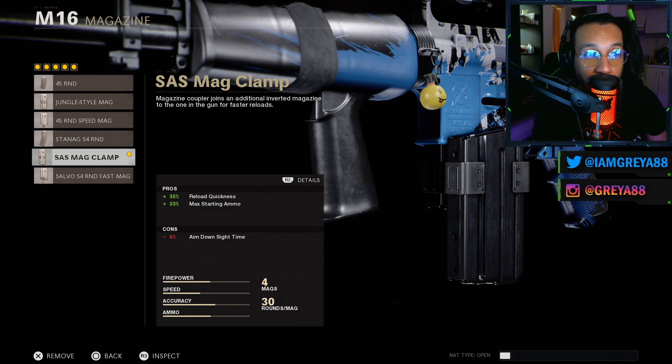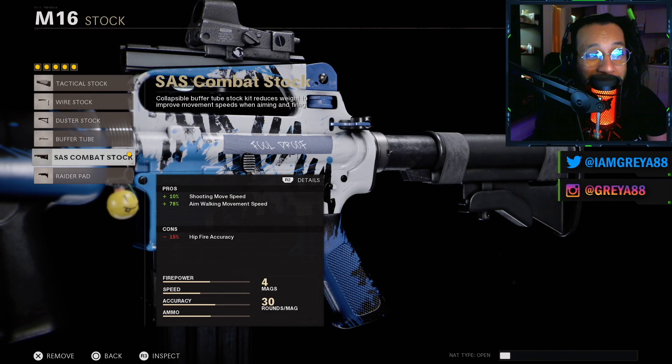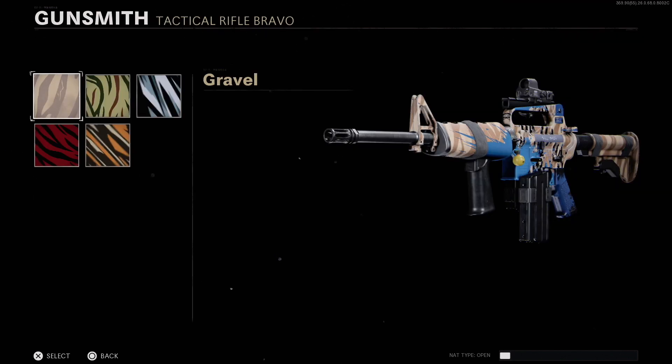The SAS Mag Clamp gives you a 35% increase to reload quickness and also a 33% increase to max starting ammo, with a negative 6% to aim down sight time. Last but not least, you've got the SAS Combat Stock, which gives a 10% increase to shooting move speed, 78% increase to aim walking movement speed, and negative 15% to hip fire accuracy.